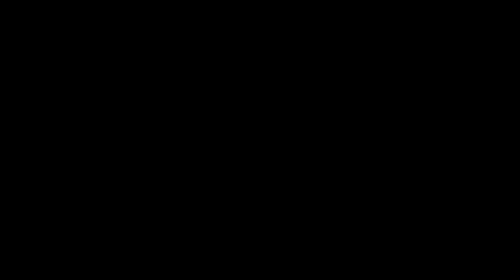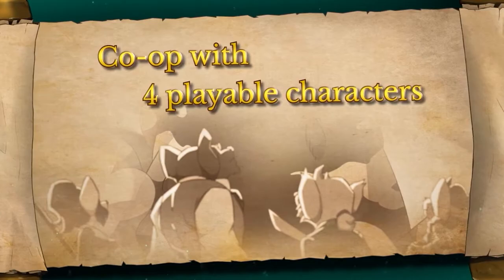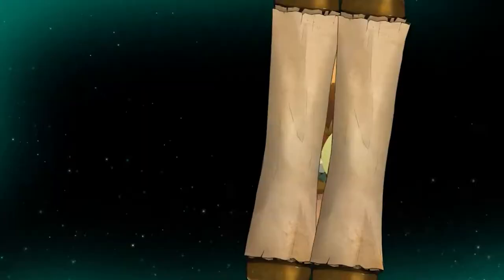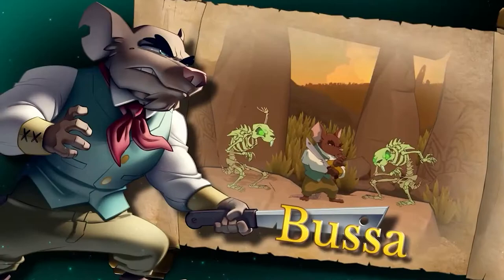The game's website mentions Don Bluth and Disney as examples of what their game aspires to look like, and I think they hit the mark — as Disney fans, we felt right at home. There are 4 playable characters, each with their own unique backstory, fighting style, and gorgeous designs. There's just something about animals made to look like humans that is so enthralling.